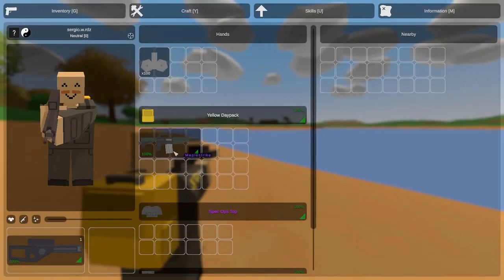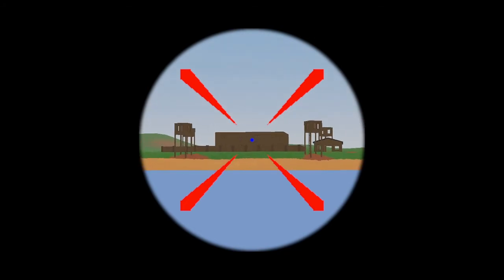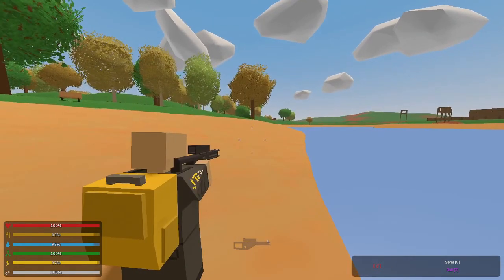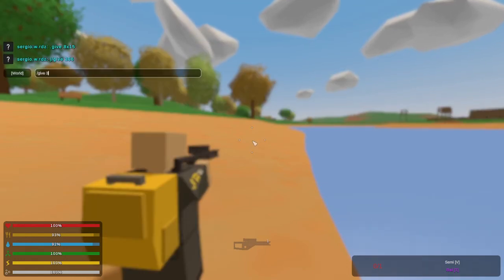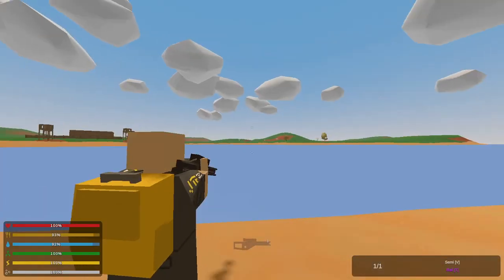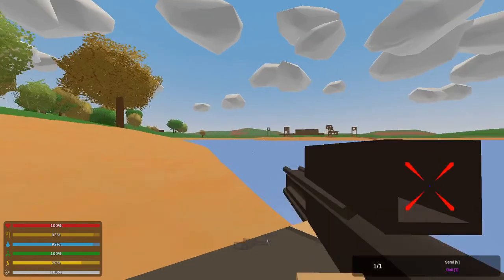If I type give 300, there we go — this is my rail gun. Let me go over here. Prepare yourself for the loud noise. Pretty cool if I do say so myself. And yeah, that's going to be the end of this video. Hopefully you guys enjoyed it — if you did, don't forget to drop a like and subscribe. I'm going to be doing lots more Unturned videos, so see you guys next video!